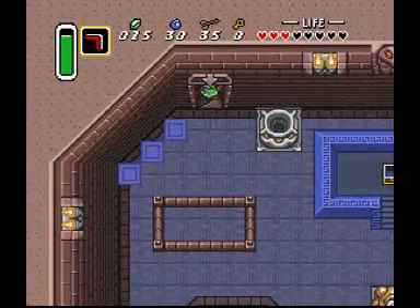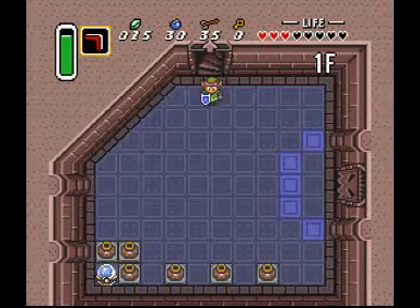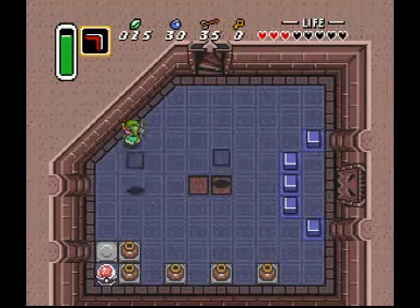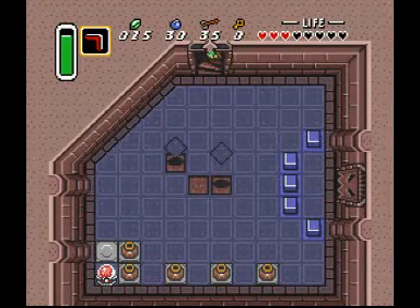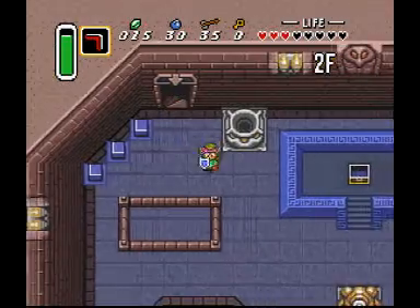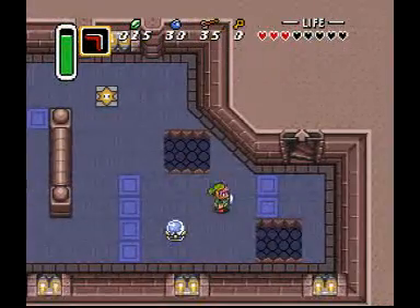Why must you be so cruel to me? Now I have to walk downstairs and flick the switch and move upstairs and cry. Oh — really? Go, go, go, go — Link, take no prisoners, run! Anyway, excuse me while I make my way back up to the next floor like an idiot.